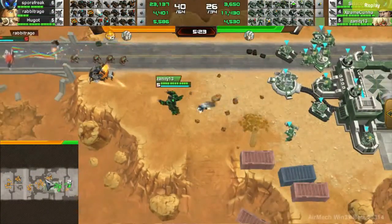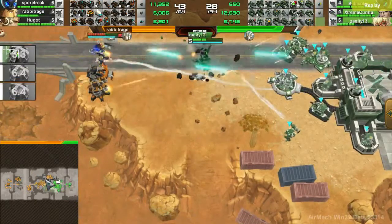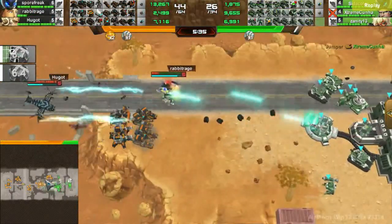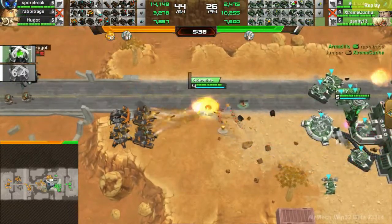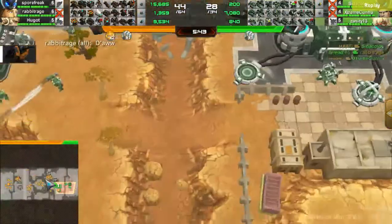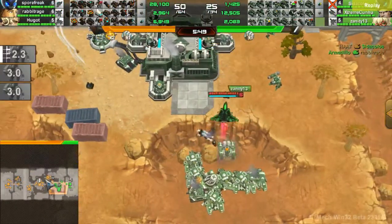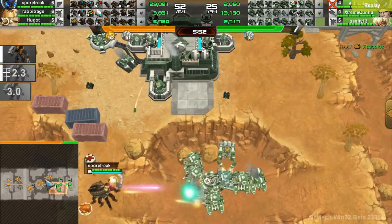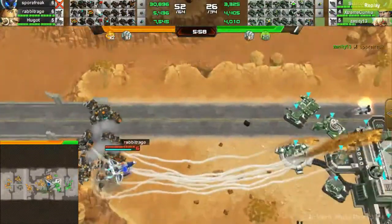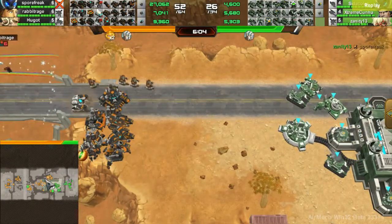There is a Bertha going down here for the Carbon team but it is not supported at all, so Vanity might be able to destroy it, but a hat does go down by Rabbit Rage so Vanity has to retreat. There is a lot of anti-air there now and Rabbit Rage does go down to that Armadillo — he should have escaped. There are three people dead. Sporefreak is trying to abduct and bomb the secret push that Green team has, but Vanity is bringing out some Ratchets. Sporefreak does go down to Vanity on the way out as well.